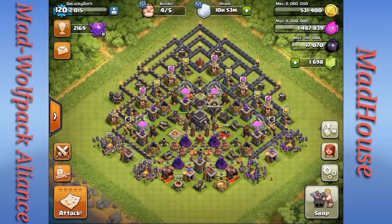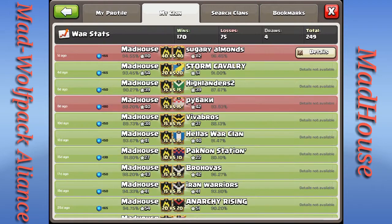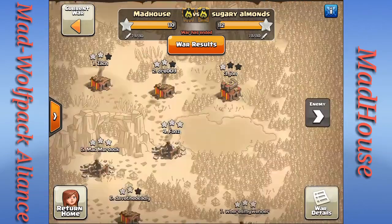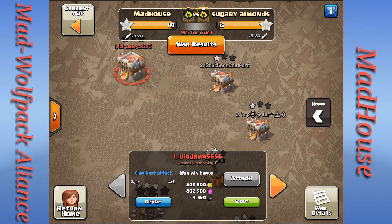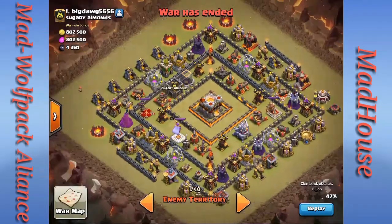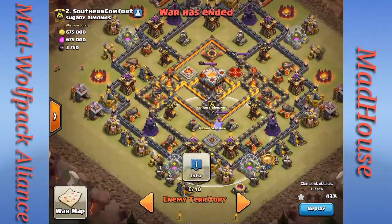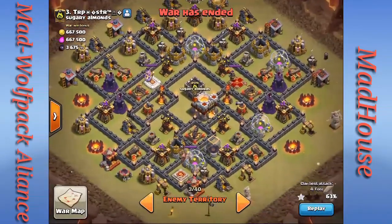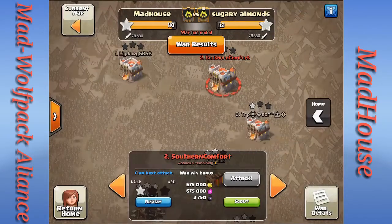Hey guys, Lucky here back with another big war recap and we are in Madhouse. This last war we were up against the Sugary Almonds and we unfortunately fell short by two or three stars. The Almonds had about three Town Hall 11s — only one of them had an Eagle Artillery but all of them had their Grand Warden pretty much maxed out, so it was a bit of an uphill climb on our part.